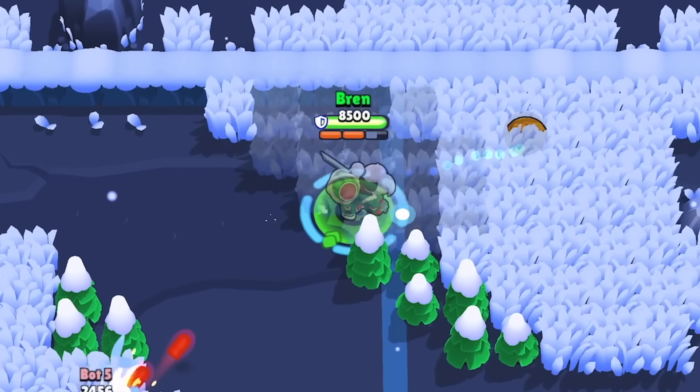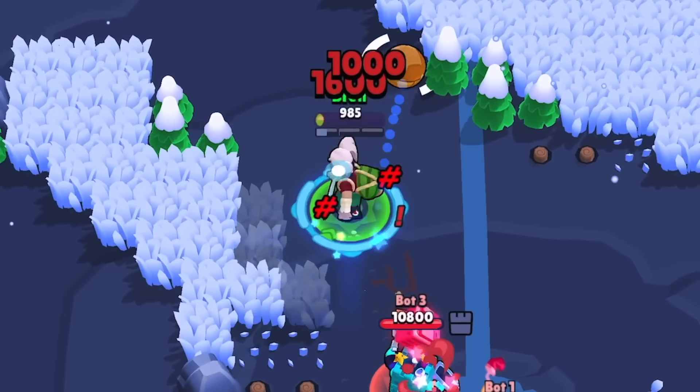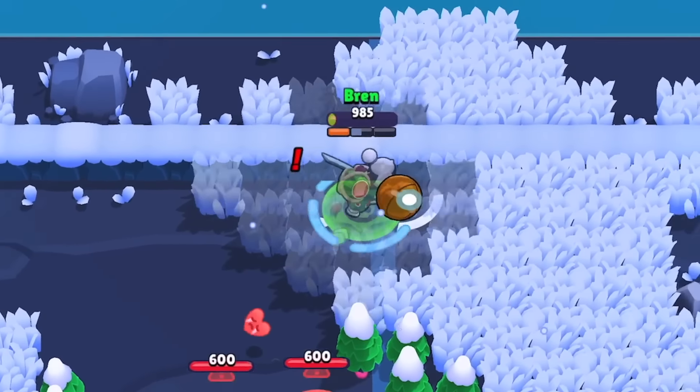It is harder to dribble with Kenji because not every attack is going to be a dash. The only way this is possible is by using his Dashi Dash gadget, but we'll get into that in a little bit.